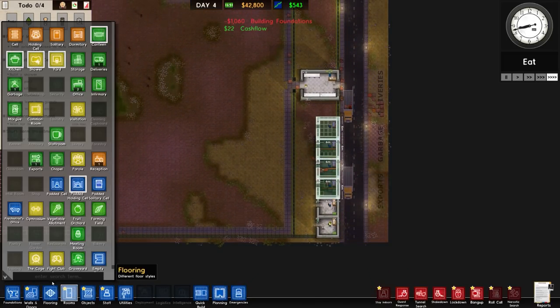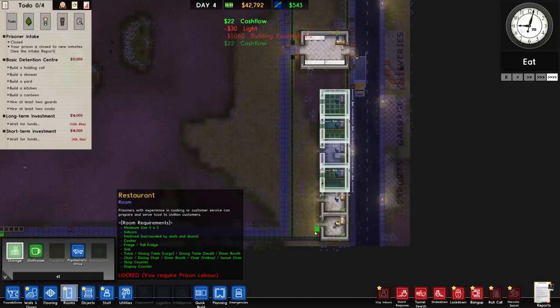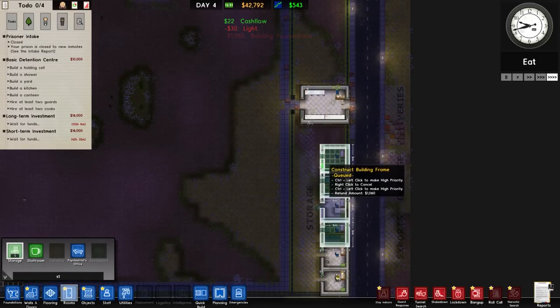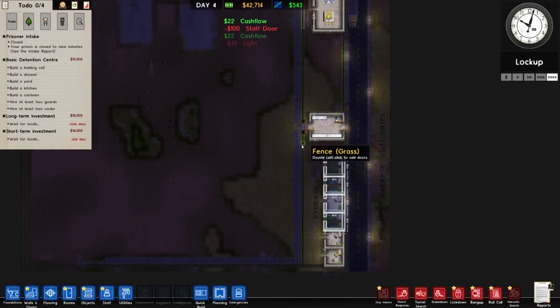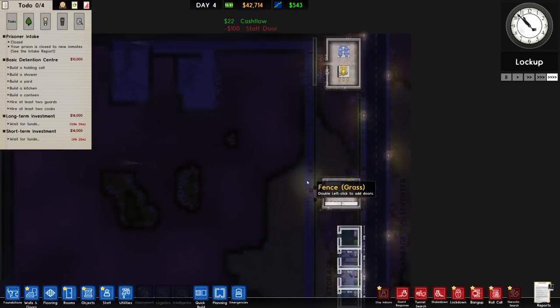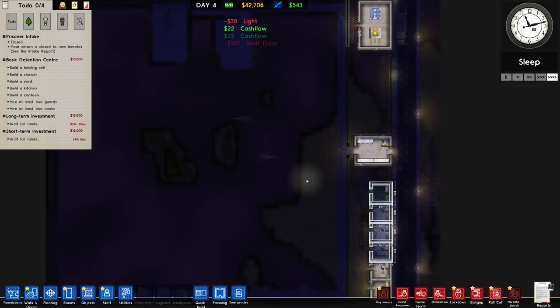That should do us for now. Storage is fine — things don't degrade if they're external. We've got flooring, offices, power, and reception. We've got 42 grand remaining, with the long-term investment and short-term investment coming through — 40 for the short-term and 127 hours remaining for the long-term.